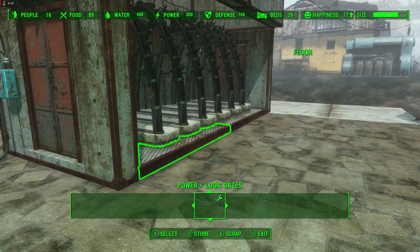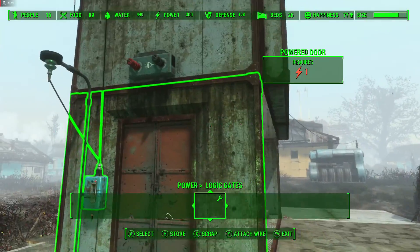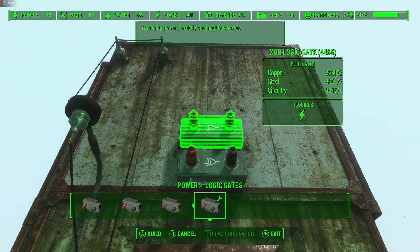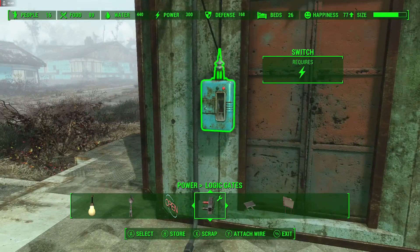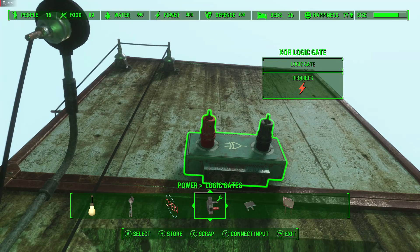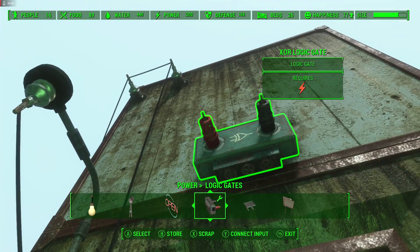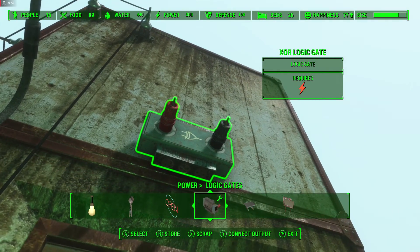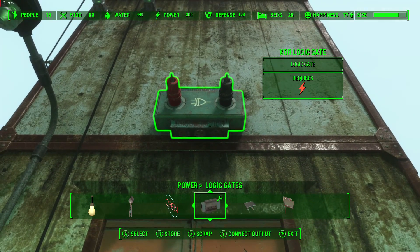I already have a system set up over here with a couple of pieces of the wall cut out to easily show you how this works. Let's go through the description of the XOR gate: it transmits power if exactly one input has power. In this scenario, our inputs are going to be our switches, and the inputs will always be connected to the red terminal. Your output is going to be connected to the black. So if one input has power — even if we have two switches wired up — it will transmit power to the black output, which will control the devices connected to that output.